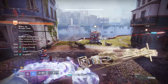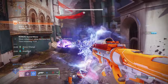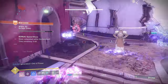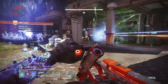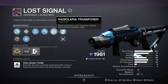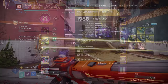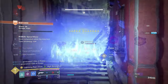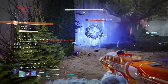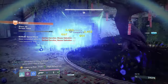Lost Signal, the new grenade launcher, is incredible. It's an area denial frame where each projectile creates a lingering pool on impact dealing damage over time — like the Witherhoard but a stasis version, like three mini Witherhoards on the floor. With Radiolaria Transposer, rapid final blows cause targets to explode into a pool of radiolarian fluid. Tie that into Tessellation and the Moth Keepers build and you're just blinding things, jolting targets with Ascension, going invisible — everything is shocked, blinded, frozen, and dead.